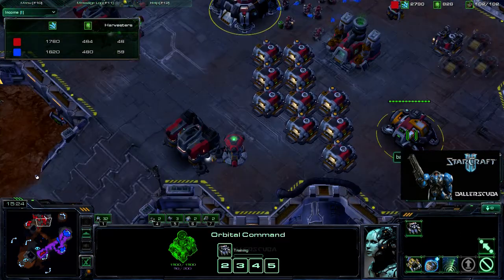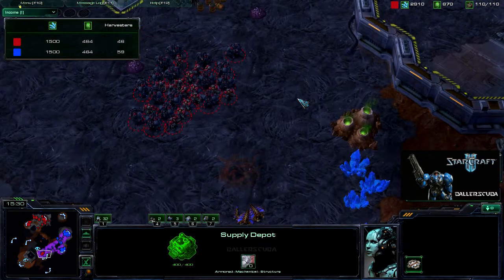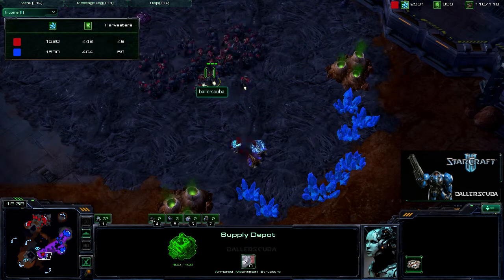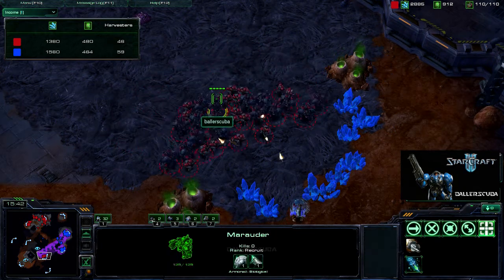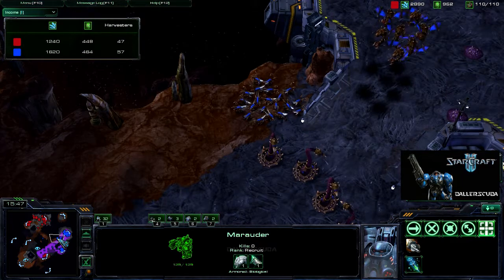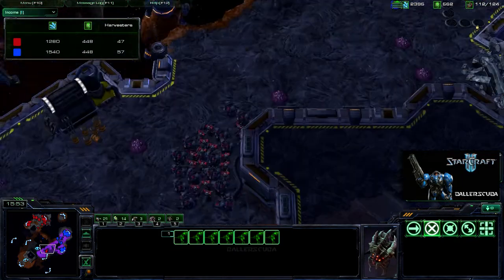It looks like once those go up I should need gas. I did supply lock myself, so I started a massive amount of supply there. I did take out the hatchery and I'm going to take out the larva apparently. I did use a stim — actually no I didn't. Really, he just let that go. A few mutas are out but they're not really focused on anything.